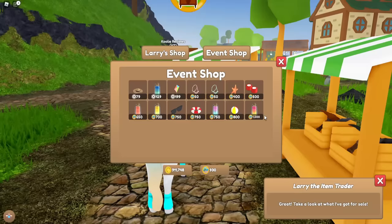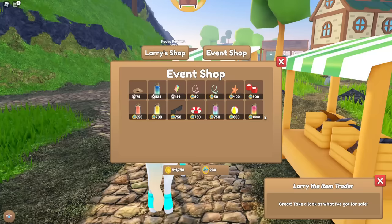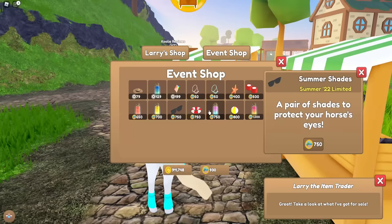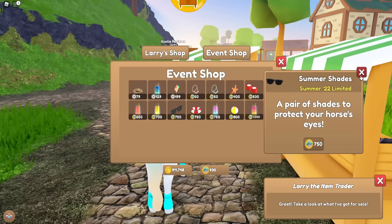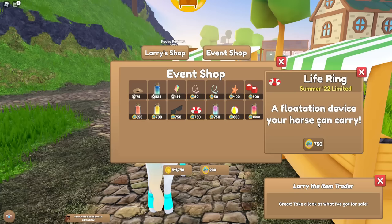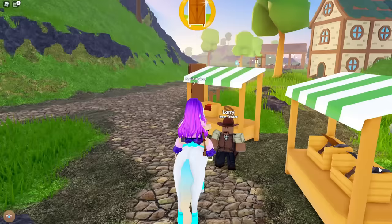Some of these items you don't necessarily have to purchase with tokens - you can obtain them by doing new quests. The items you can get in different colors for free include the water wings, which are like floaties for your horse's legs. You can also get summer shades in all different colors, the sun hat which is a Robux item but obtainable from quests too, and different colored life rings.